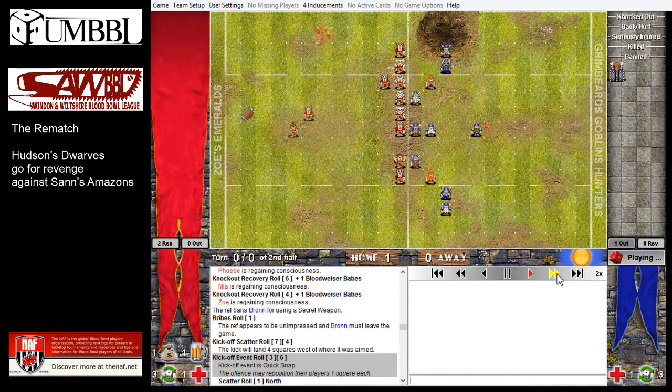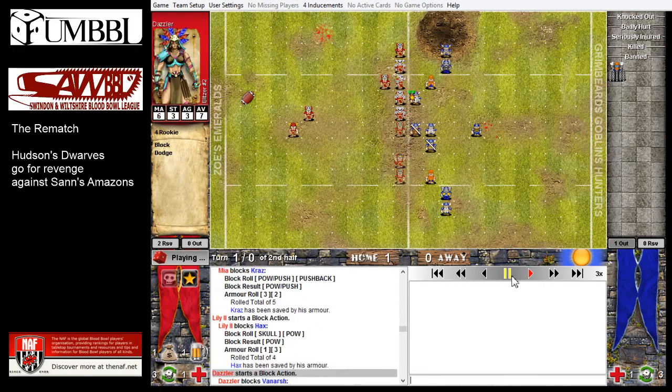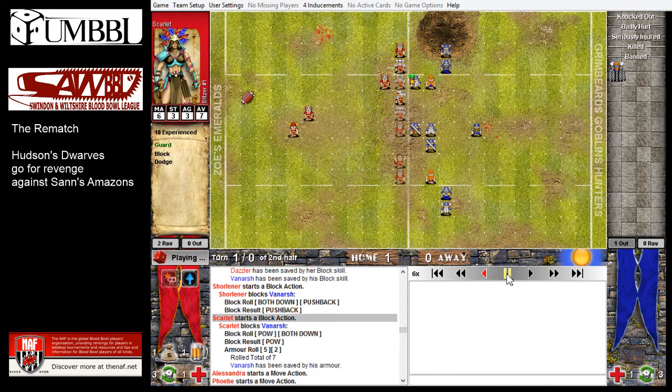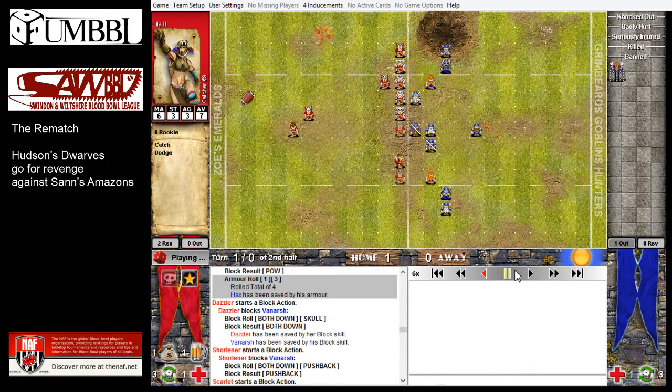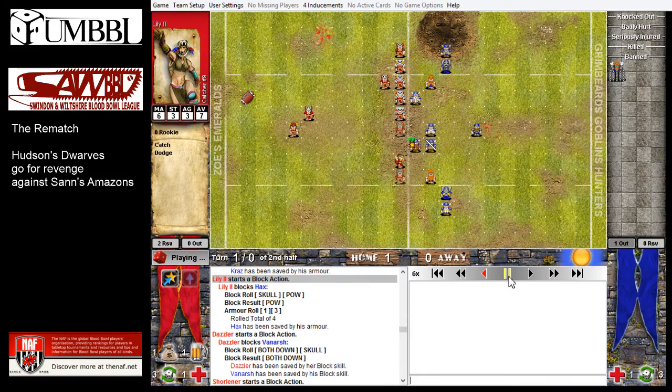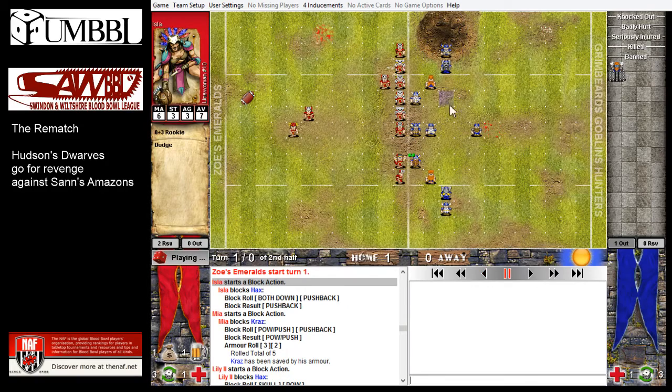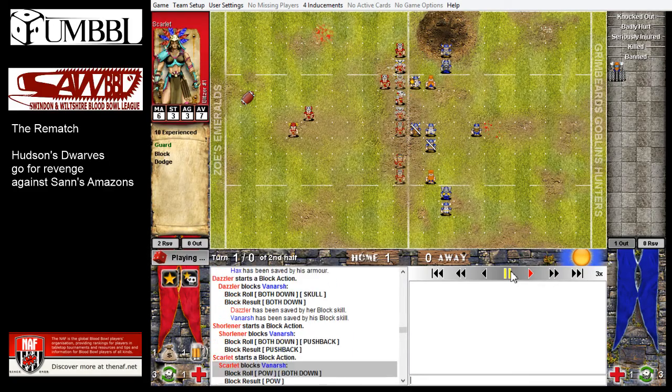Let's zoom through a little bit. This is just a couple of turns of bashing. I squandered a quick snap slightly in that I forgot to move a load of players forward which would give me a whole load of blocks. When he set up he had three Dwarfs one square back and I could have got blocks on all of those. It swings and roundabouts because I do have a frenzy player, and putting those three Dwarfs there makes the following-up blocks less likely to be two-dice blocks. But when I got the quick snap I should have charged the line and taken out six Dwarfs. I forgot to do that - I was too excited about winning. That's the psychological side of Blood Bowl.